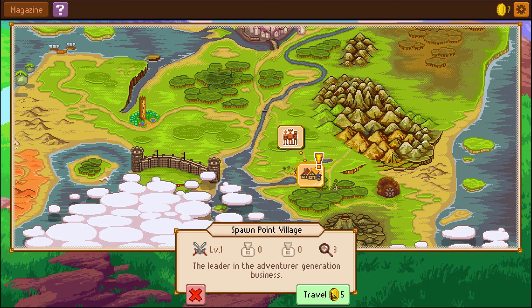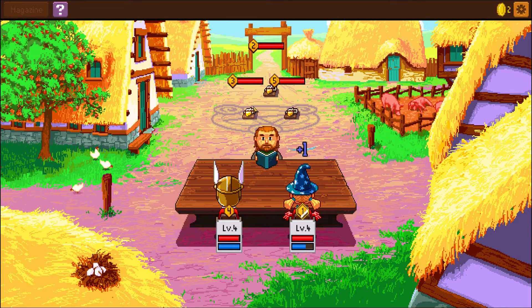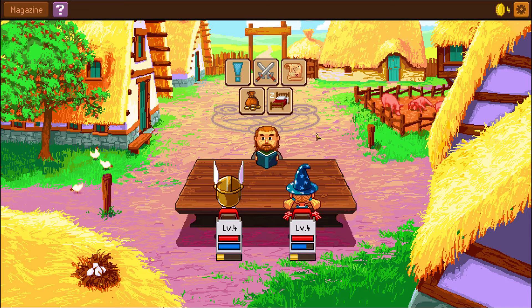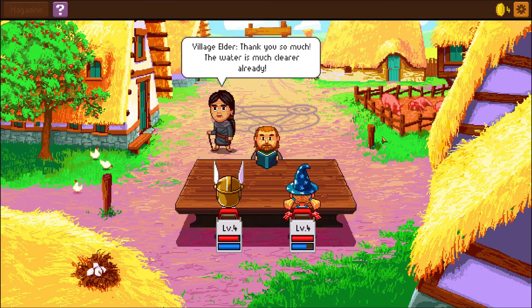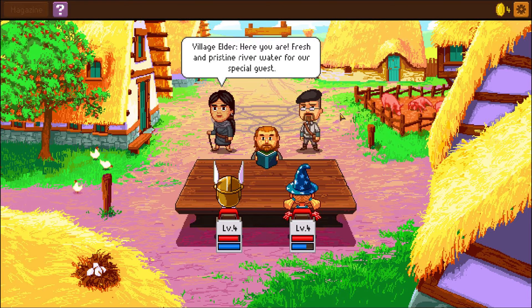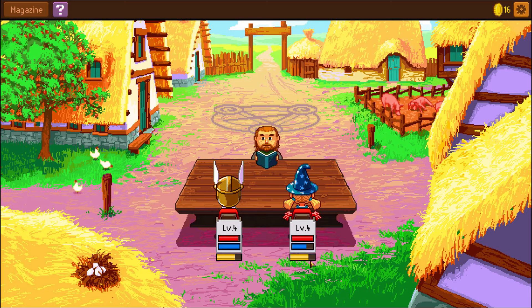We'll carry on with the quest. It's gonna cost me money to travel back too — if I didn't have enough money I'd have to fight more. I failed the roll — I got ambushed by rat traps, so nothing too serious. We'll just hit them until they're dead. Rat traps are easy now. I am a god among rat traps. We got four gold and we're back in town. Can we complete the quest? 'Thank you so much — the water is much clearer already.' That looks like Jamie from Mythbusters — is it meant to look like him? 'Fresh and pristine river water for your special guest.' I got 450 XP — I'm definitely gonna level again. The ramping of the level is quite fast.